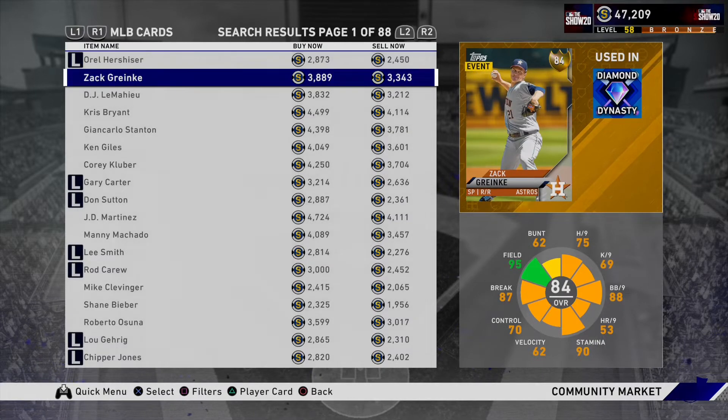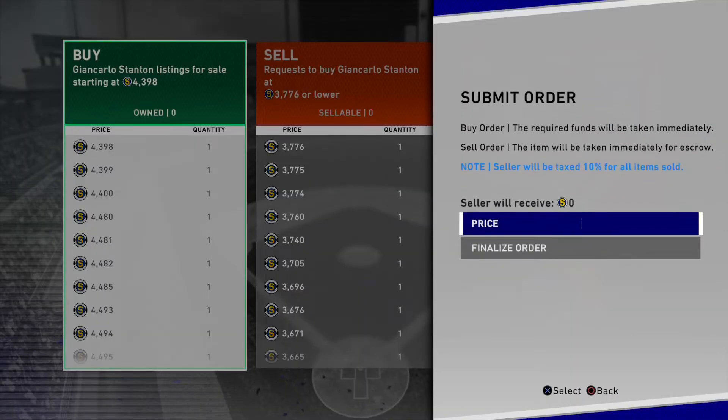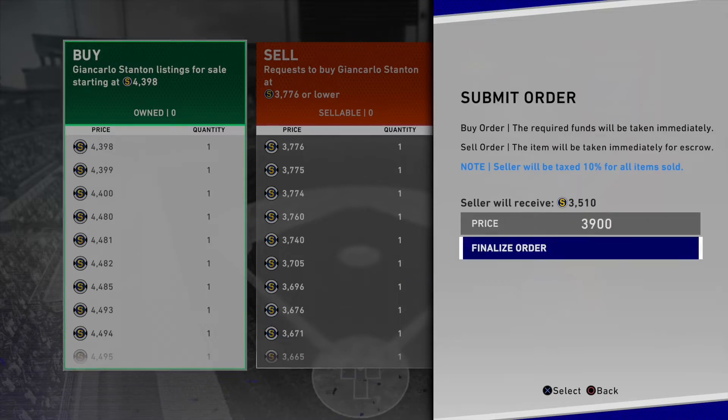For example, Giancarlo Stanton — he's at almost 4,400 stubs for a sell order of 3,790 essentially. So what you do is go to buy/sell, create a buy order, and put a buy order in for Stanton. Right now it's at 3,776 stubs, so I'm going to do 3,900. We're spending 3,900 stubs on Giancarlo Stanton, so hopefully when we sell him we'll make about 400 stubs profit. We'll put that order in — and he's already completed that fast.